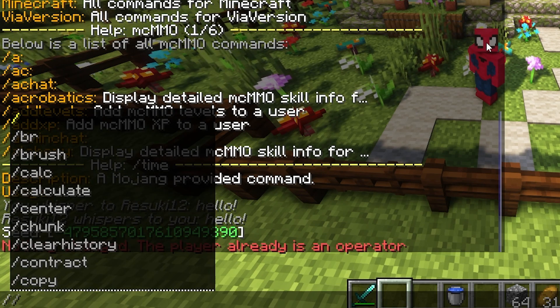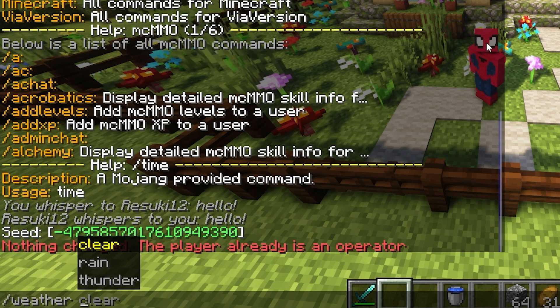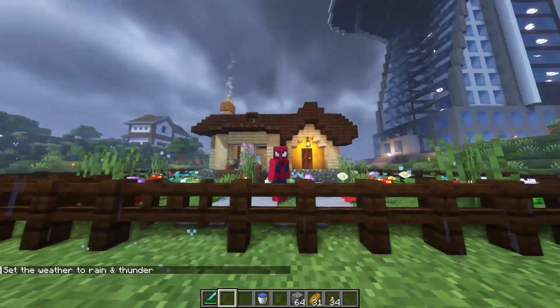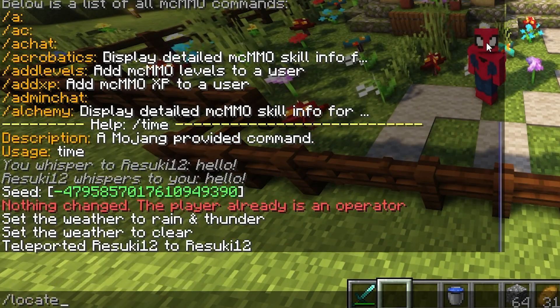Now that you have some more power, let's take a look at some other commands like slash weather. If you are tired of the rain and you don't want it anymore, then you can do slash weather clear. Or in my case, I wanted to add some, so I did slash weather thunder. That will make the thunder appear.